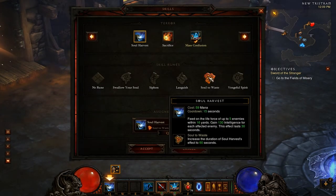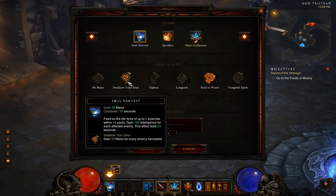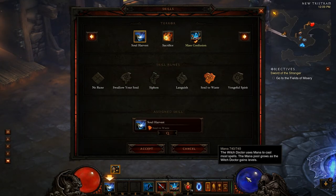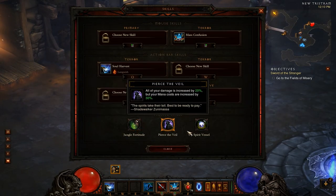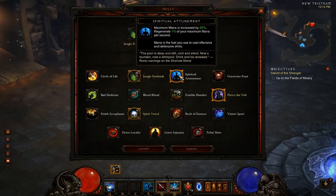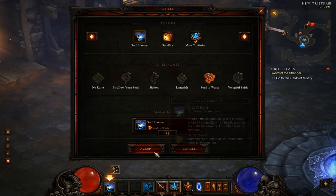Soul to Waste is essentially a quality of life improvement — it makes Soul Harvest last 60 seconds rather than 30, so you won't have to use it as often. But for straight optimization I think you'd be better off with Siphon for survivability or Swallow Your Soul for mana issues. Swallow Your Soul gives 39 times 5, so 195 mana. I have 740 mana, which is essentially base for level 60. Everything I'm showing in this series is Inferno difficulty.